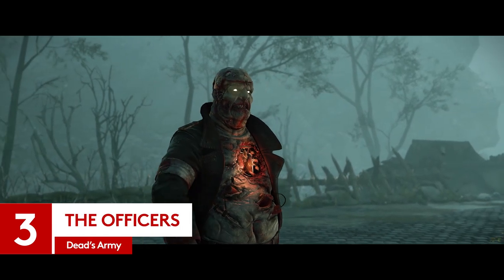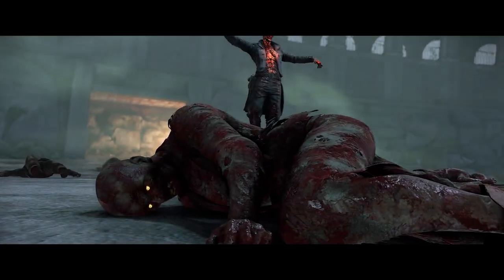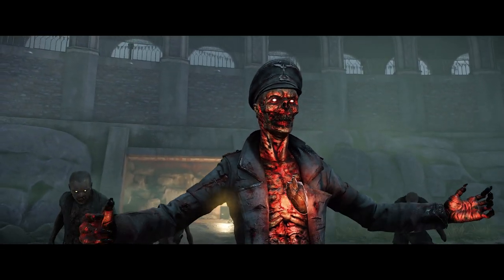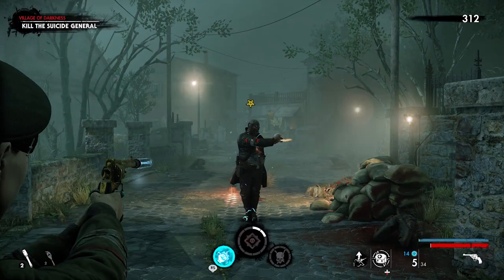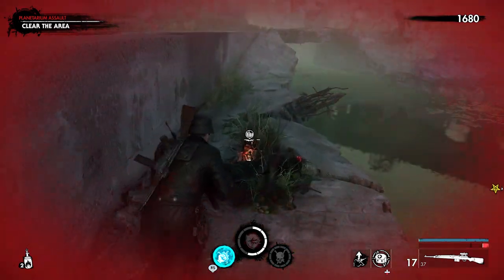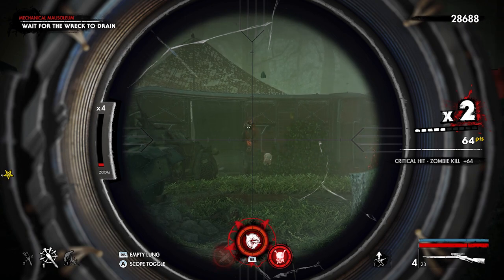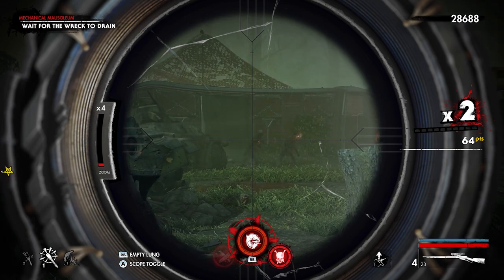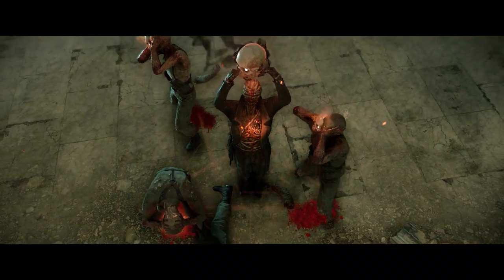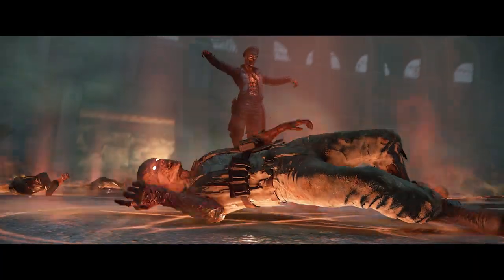They say an army marches on its stomach, but frankly it's the top brass that greases the wheels of any military machine, even if that machine's made of gone-off people meat. Enter the officers. The Suicider General, Zombie Commander, and Necromancer are among the most powerful enemies in the game, despite being absolutely useless in a one-on-one fight. They don't even bother attacking you directly, instead acting as a modifier that changes the behaviour of their underlings. Suicider Generals send waves of kamikaze flesh at you, Zombie Commanders enrage regular soldiers and give them much faster movement speed, and you can guess what Necromancers do.